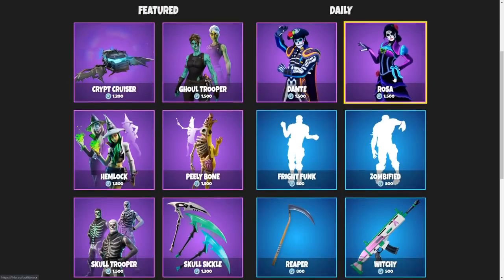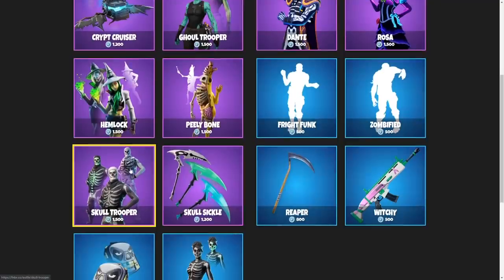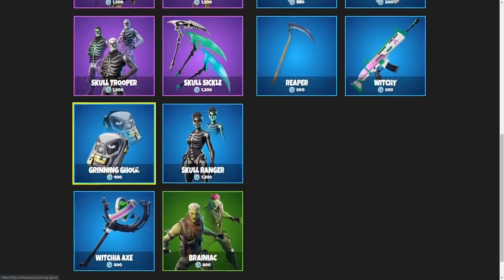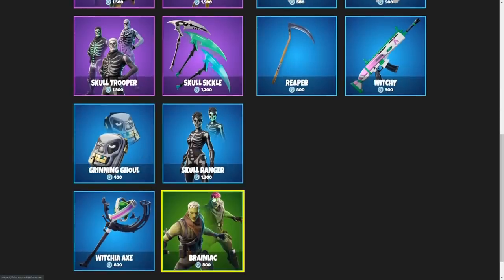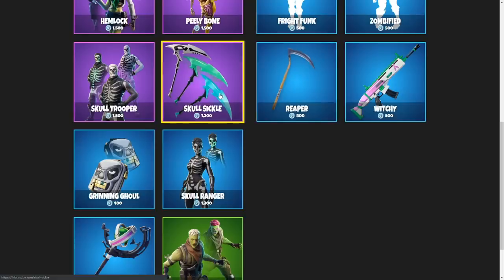So starting out with November 1st, I would say Dante and Rosa are out of the question. The Ghoul Trooper is in consideration. Skull Trooper, because of that inverted edit style — I do think these back blings are pretty dope. Brainiac, I like for the edit style. The Reaper — I feel like we could find more simple pickaxes out there that are just like the Reaper but better. But honestly guys, the Skullsicle is the item I'm going for for the November 1st item shop.